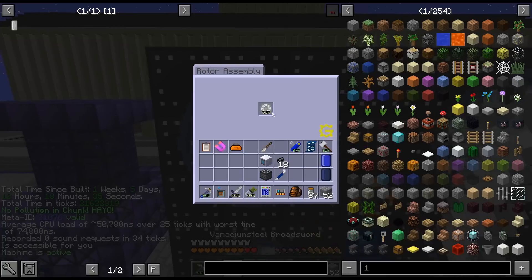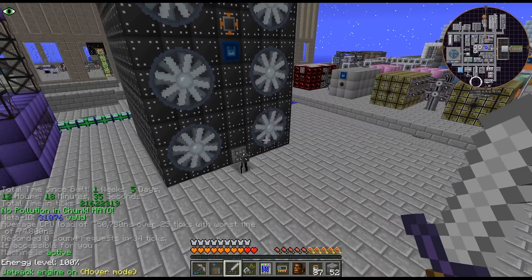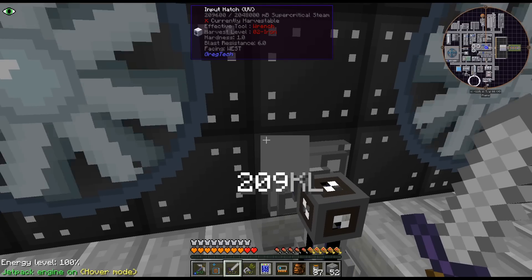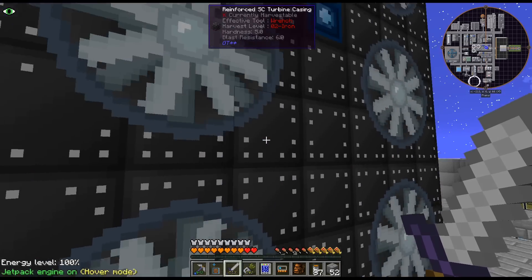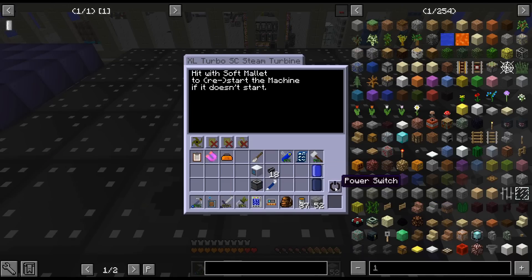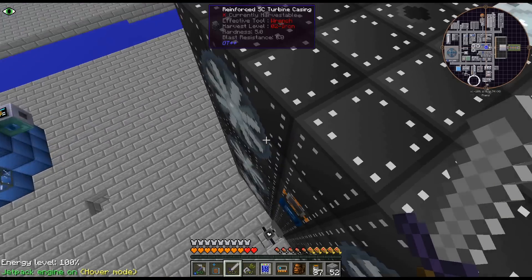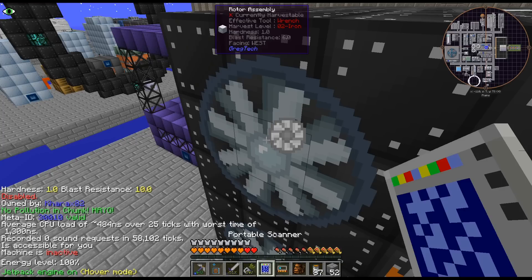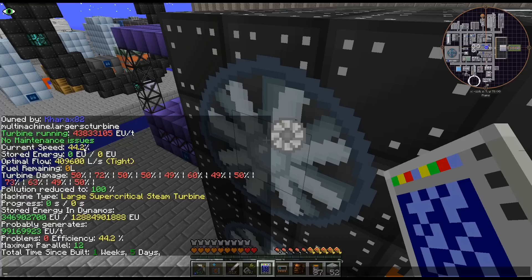I think we're good there - they're just spinning up. Apparently you can't pull those out anymore if it's running. Extra large supercritical speed turbine - the power switch doesn't go on. I think that is still technically... current speed 44%.